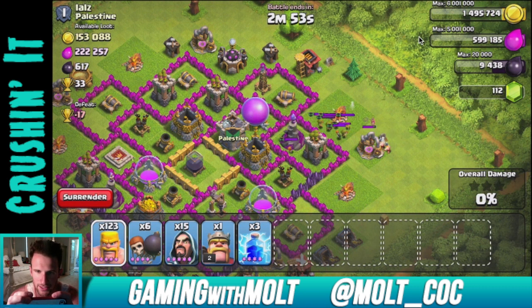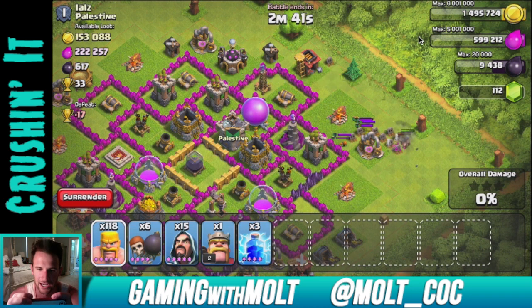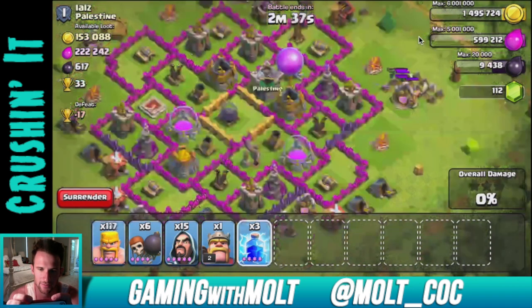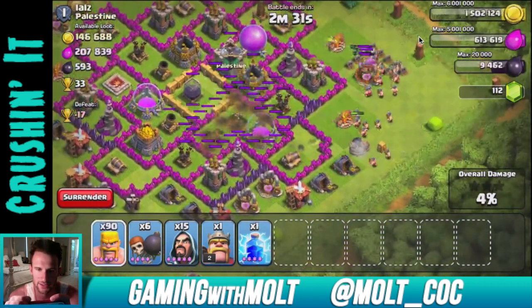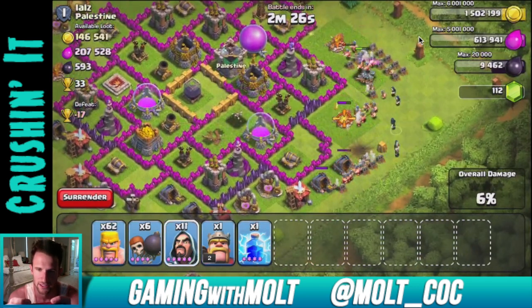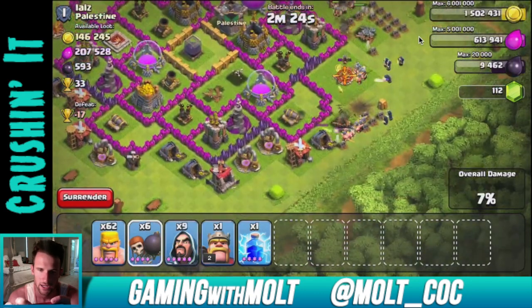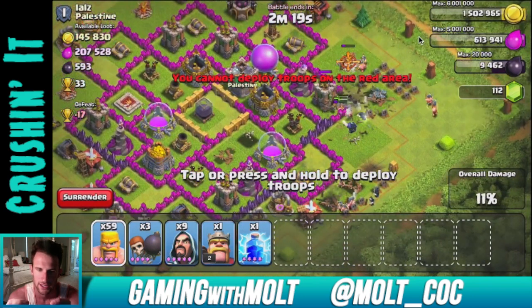He has wall breakers in his clan castle, so they're going to go off. I want that last one to go off right there — come on, wall breaker. Let's take out this mortar right here, there we go. Now we're just going to spread out all along here with our barbarians and start making a wall. A giant bomb did take out a pretty good amount of them though.